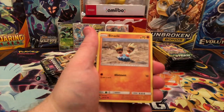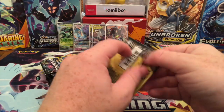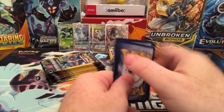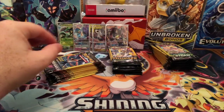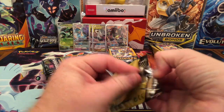Frogadier, Binnacle, and a Hawlucha Reverse Holo. I have so many packs here — I'm getting kind of thirsty, I might have to take a break. After these Forbidden Lights I'm going to take a break — it's only going to be a second in the video.